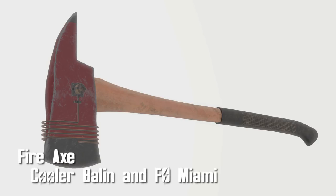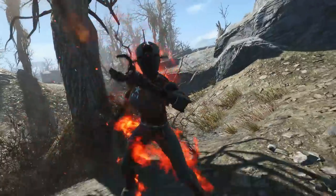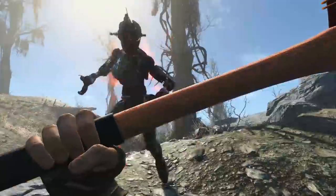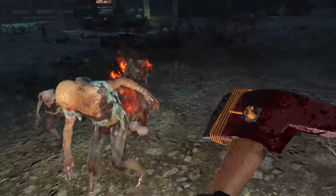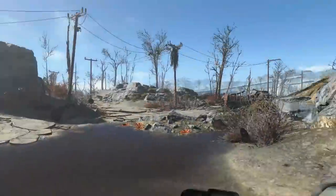First up is the Fire Axe by Cooler Balan in Fallout Miami — hopefully I'm saying Balan's name correctly. This is a beautiful looking axe that can be upgraded to have an electrical component while still bringing some fire to the table. Seriously though, if you install the electrical component, you don't shoot fire — when you hit people, they go on fire. It's still pretty cool. It's great for taking down things that are very close to you, or very far away emotionally, but physically close.